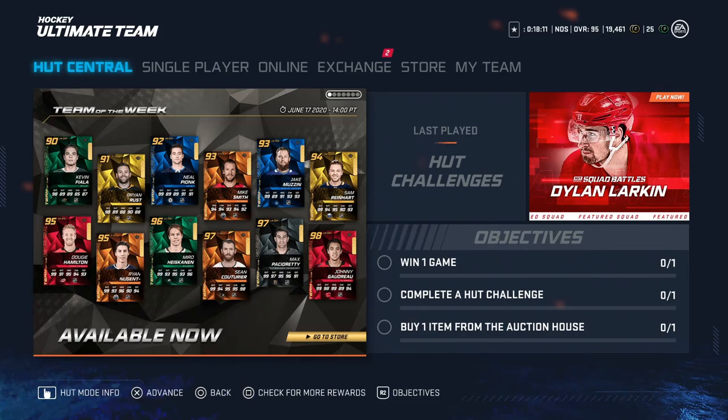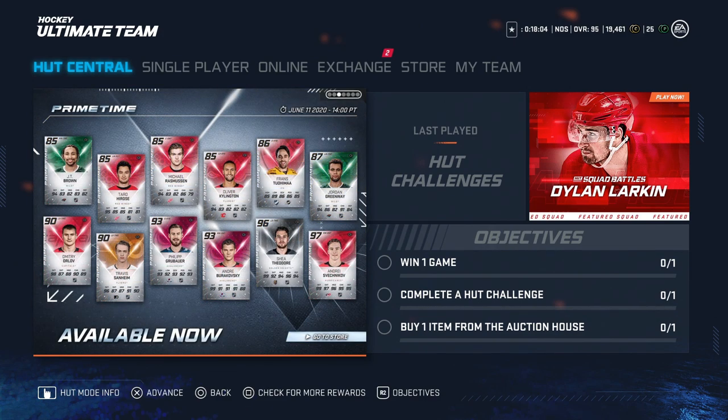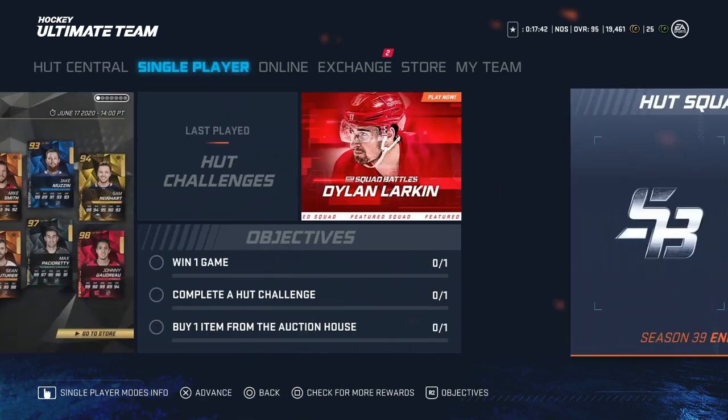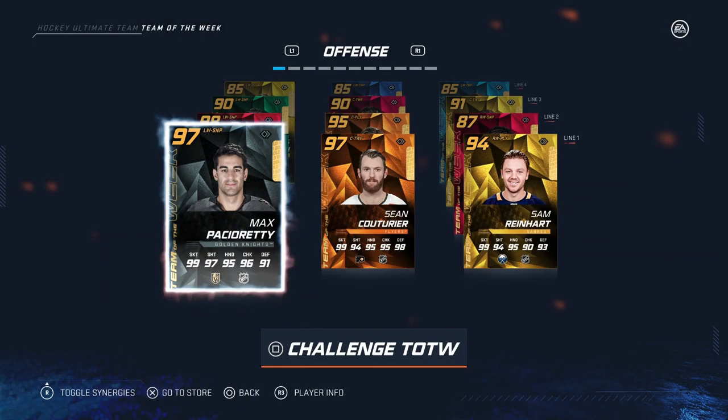Hey guys, so we got a new Team of the Week with a lot of good cards in it. We also got a bunch of new Prime Times that I want to go over as well, including one for the 97 Phil Tomasino — one of my favorite Ice Tilt cards — as well as one of the Team of the Season cards I have, so he's now a 97. You want to check regularly at these Prime Times because there's no season anymore, they're kind of just doing it randomly, and they seem to include a Team of the Season pretty regularly.